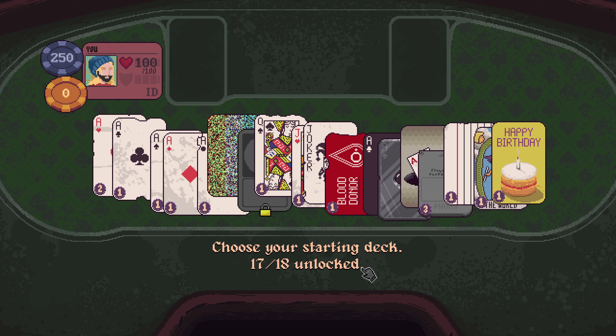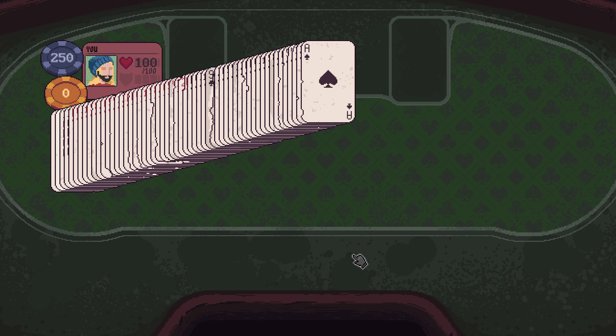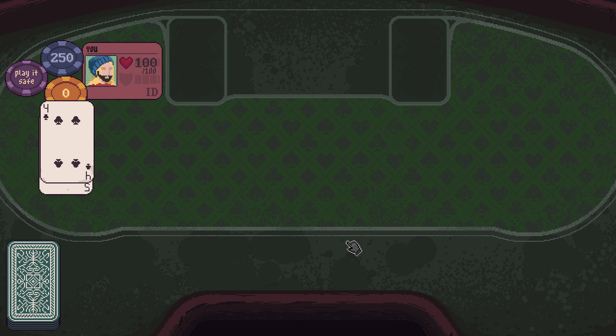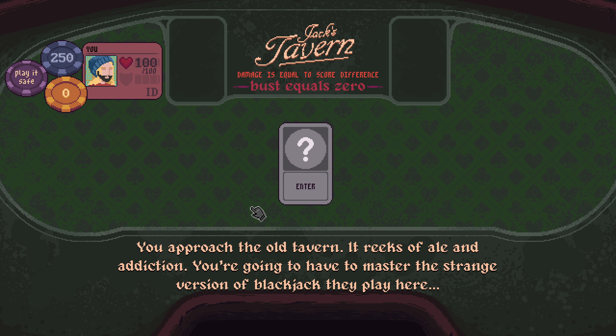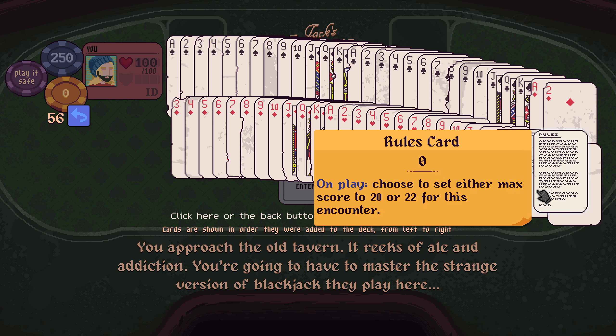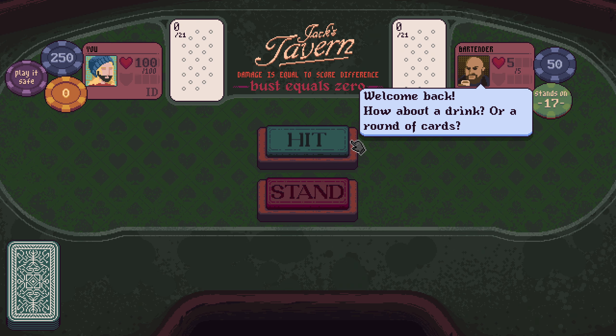Hello everybody, welcome back to Dungeons & Degenerate Gamblers as the capture catches up with us. There we are, we now have the full deck. Start with a full 52-card deck. We'll play it safe to start. That's a big deck. We have Ace through King in 4 suits, 2 jokers, a rules card, and a blank card. This can only go well.